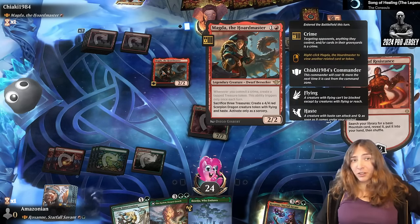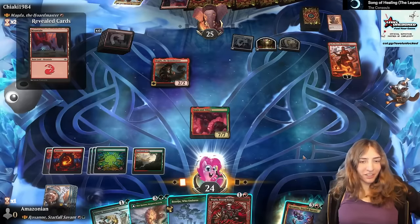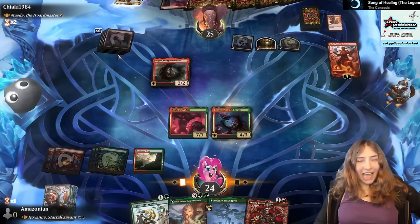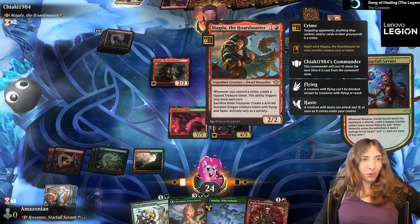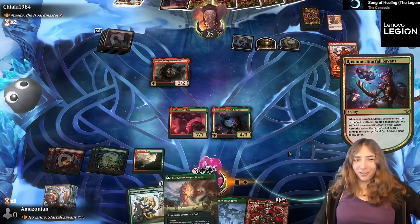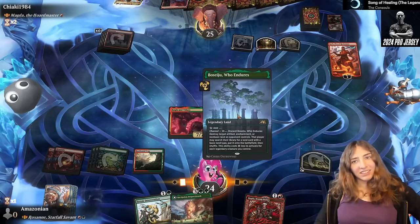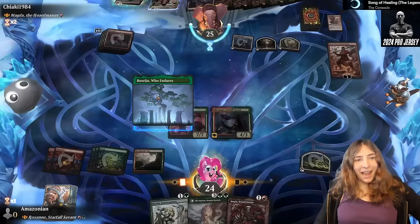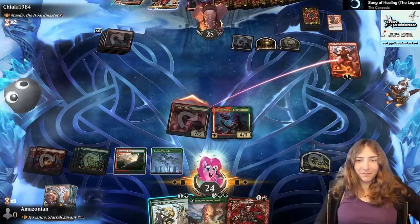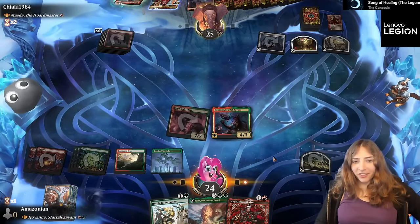Kind of like our commander, it's really easy for her to refund her mana cost. I'm going to commit a crime this turn — the crime of throwing a rock at Magda so she can't block. I thought about playing the land first for Heroic Intervention. I am now protected. I'm going to take out this Koth so I don't have to worry about him, and I can replay Roxanne, but I don't have haste or anything here, so I'd rather just sit, chill, vibe.